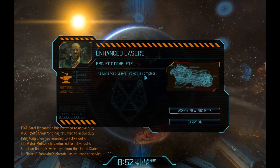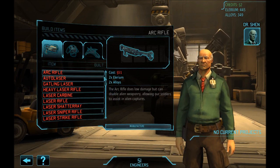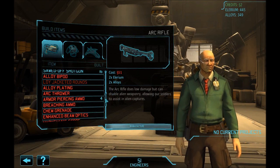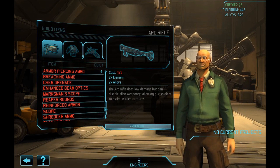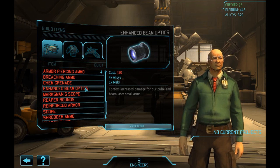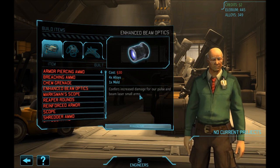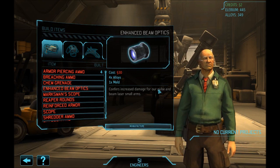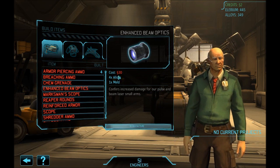Things that have changed — enhanced lasers project complete. The new engineers arrived, we're up to 51. We got enhanced beam optics, which confers increased damage for our pulse and beam laser small arms — meaning any weapons your soldiers are carrying. That'll take up a slot, but instead of a laser sight I'm giving these guys this for an additional point of damage. It's only 30 credits a piece.